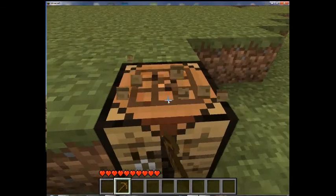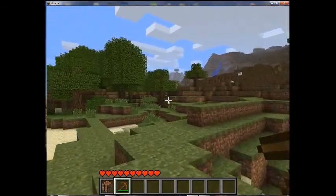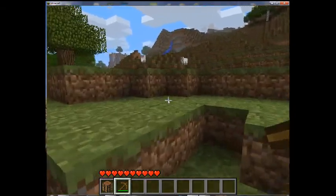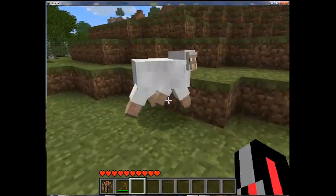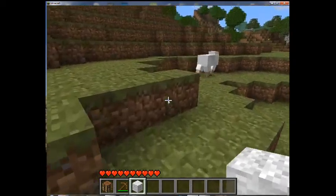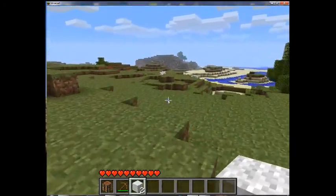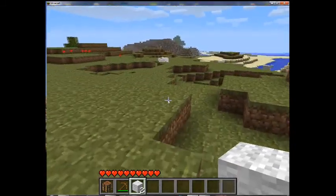So we've got a pickaxe — I'll just take this with me. Sheep are very useful; it's a good idea to get sheep if you see them right away. As of the last update, you cannot just hit them to get wool out like you used to — you have to get shears. But we don't have any iron yet, so we're not going to bother with shears until a later date. I'll just kill them, get two wool out of them, and get one more so I can make a bed. Beds are useful because they allow you to skip through the night.